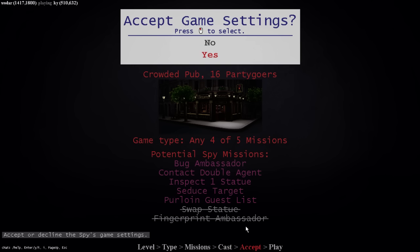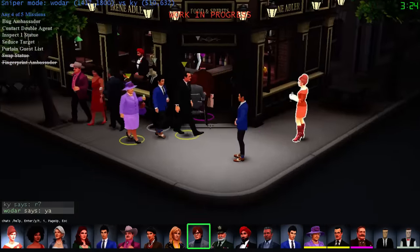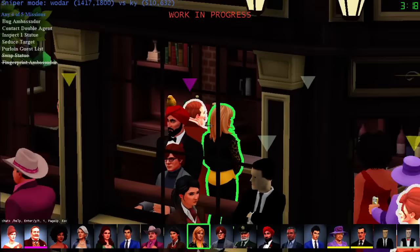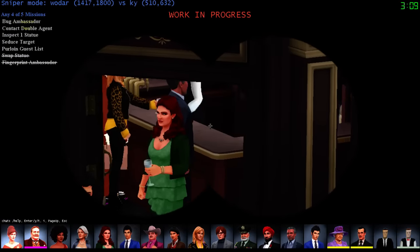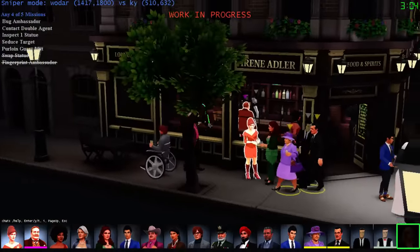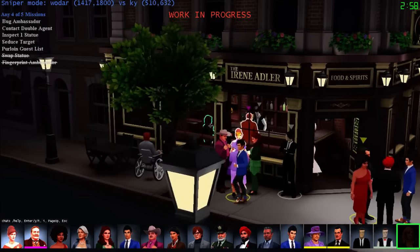He's not going to swap statue and he's not going to fingerprint. I don't need to memorize statues but I do need to watch the ambassador since that's a high target. Oh - that's the ambassador over there. I want a clear view of her to make sure she doesn't do her thing. Purloin isn't there so I've got to watch the list closely too. She did not take it. I don't think it's her - though maybe he would have done it there, or maybe he's doing that to relieve suspicion.